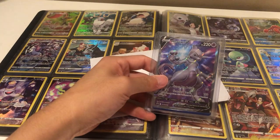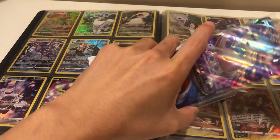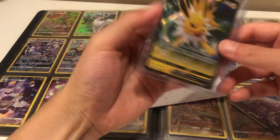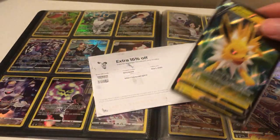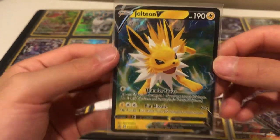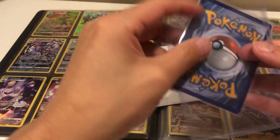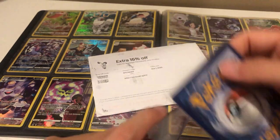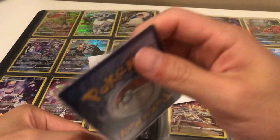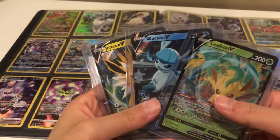We have this package as well. What is this? I'll move it to my own card sleeve because this one's kind of bad. Got a Jolteon V — nice — in near mint condition. So we have the Jolteon, Leafeon, Glaceon V. I'm collecting all the V's. Okay, we're getting somewhere. Final package of the day!